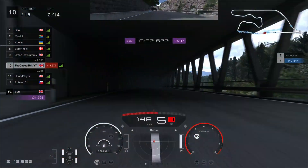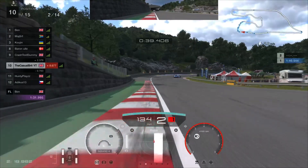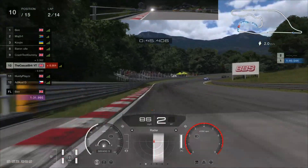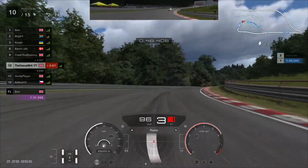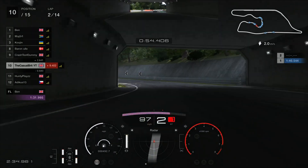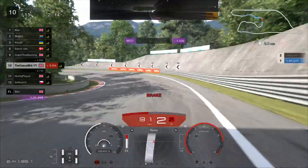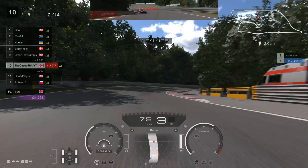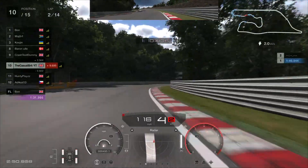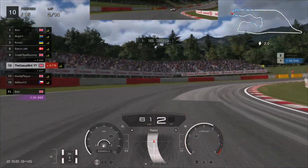Coming down the straights, still sitting in P10 — we've gained a few positions, basically from people crashing, but as many positions as we can gain on the hard tyres will be a welcome gift. Coming through this section, we go a little bit wide; really have to hug the apexes on these corners, otherwise the camber will spit you out into the outside wall. You can see they are battling up ahead — very close combat, a whole line of about 5 cars all battling.